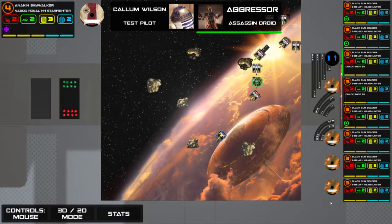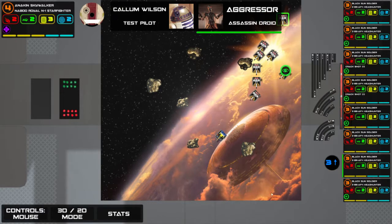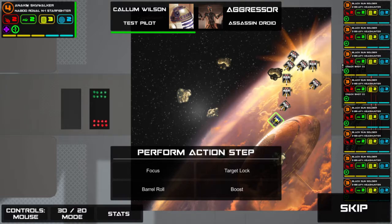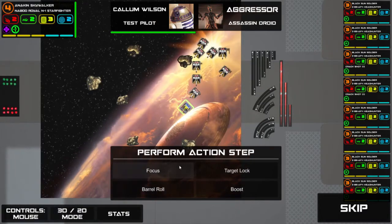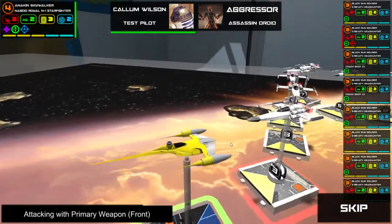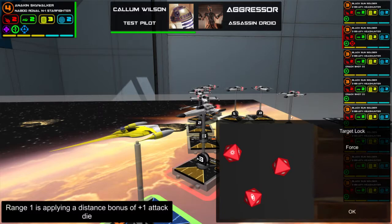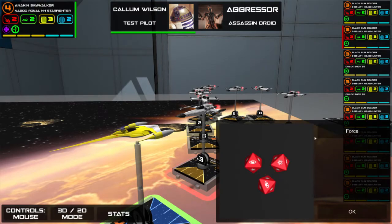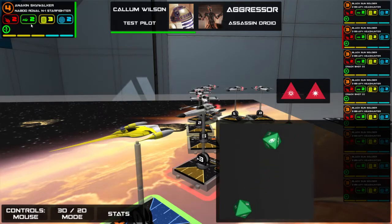I'm just going to do a three straight, get shot at by about eight guns. We're going to do the three straight, get the free evade from the Full Throttle ability, and target lock. I get to attack first — I'm going to go for the one right in front of me. Here's what the force can do: I've rolled two focus results. I can spend one force token to change just one result — not both, just the one. That force token, if you see on Anakin's card, has a little purple triangle next to the number one — meaning you recover one of them at the end of every turn.